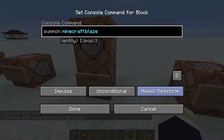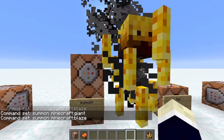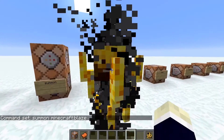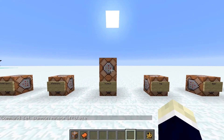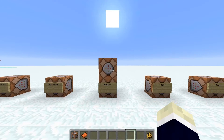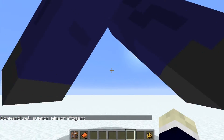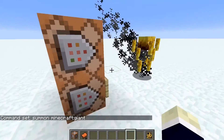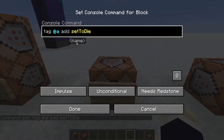The summon command lets you summon entities. For example, you can summon a display — pretty cool. You can even summon some entities that aren't really in the game. Unfortunately you can't summon Herobrine, but you can summon a giant. There we go.